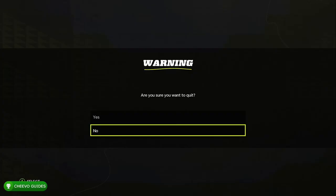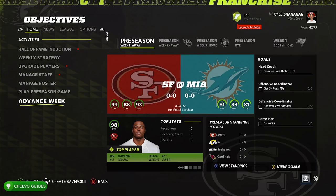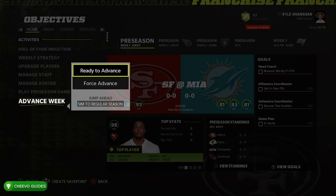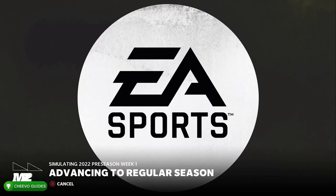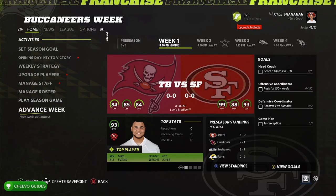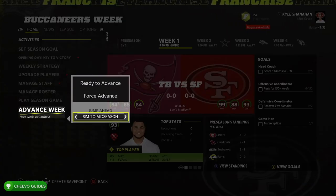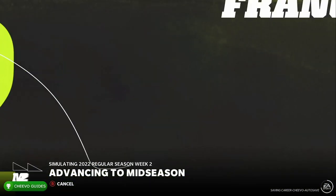At this point we can go back to the main menu, so quit out. We're back at the franchise menu — advance week, advance to the regular season, then go back down to Advance Week again and jump ahead to the mid-season. At this point some of the players will have upgrade opportunities.